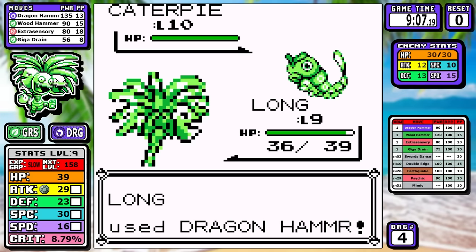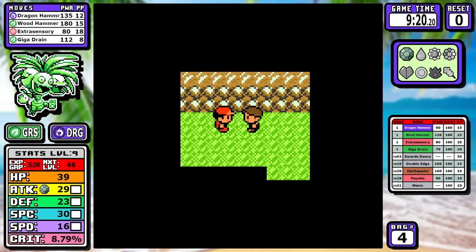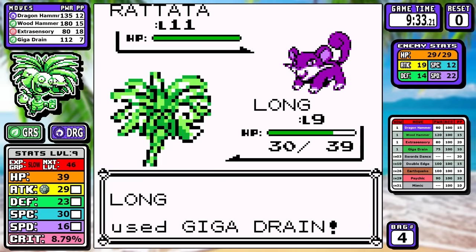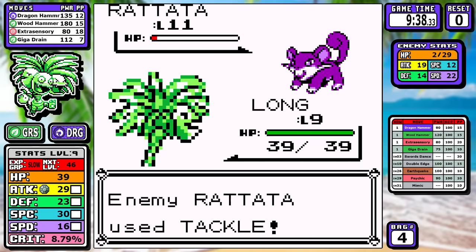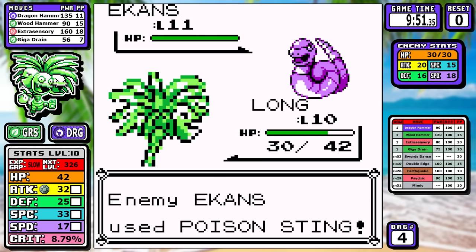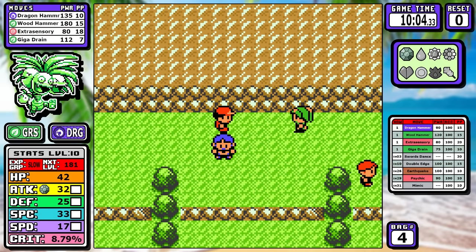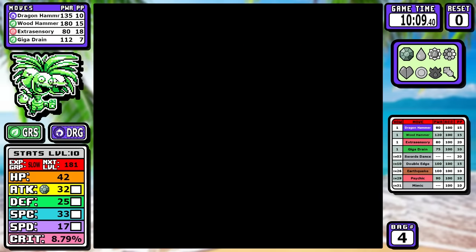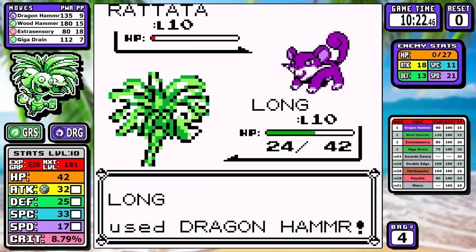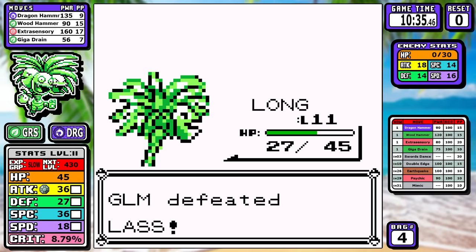I want to take a quick second to say something — Alolan Exeggutor might be a top five favorite Pokemon for me. I just love the design. But even if I really like a Pokemon, I'm not going to keep redoing the run until it gets favorable results — no favoritism. I do want you guys to know though that it's one of my favorite Pokemon ever, I really love this Pokemon.